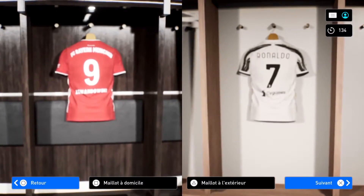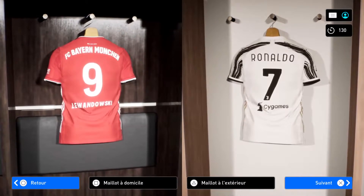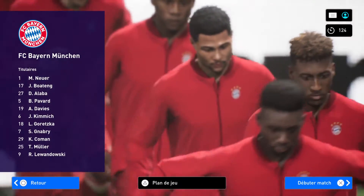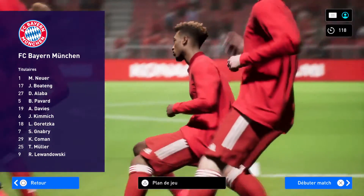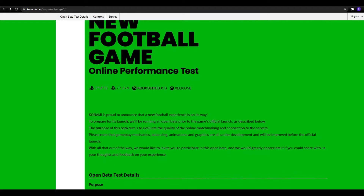Welcome back sports gamers. eFootball PS 2022 just dropped the beta and how do you play it? Pretty easy. Konami put out some information today on the website — they're talking about a new football game, online performance tests, and they're proud to announce a new football experience on the way. To prepare for the launch, they're running an open beta prior to the game's official launch.